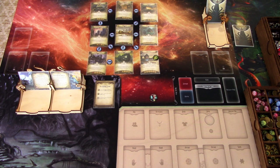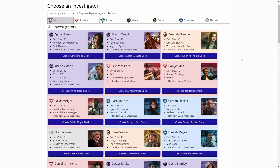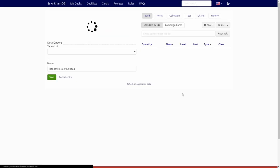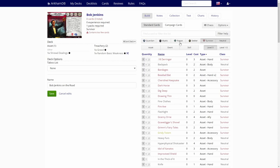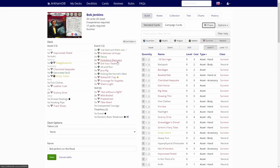Let's hop over to arkhamcdb.com and build the chaos deck for Bob. We are ready to begin building Bob's deck. arkhamcdb is a bit slow today apparently, but we'll get there. Without further delay, let's push the chaos button and see what kind of deck we get.